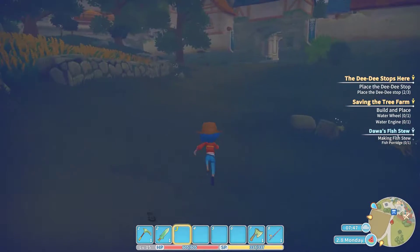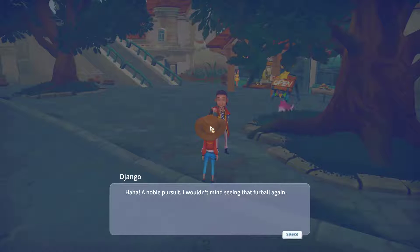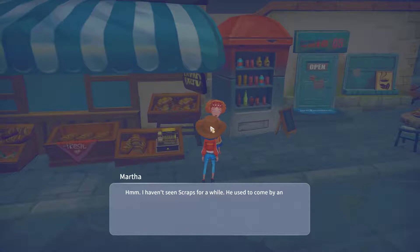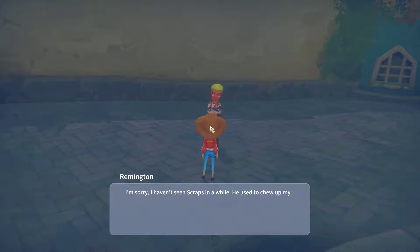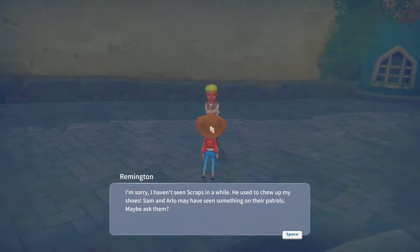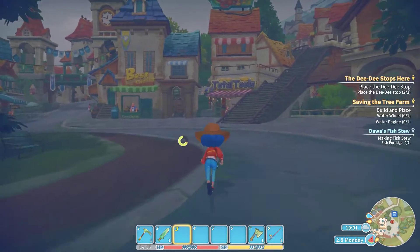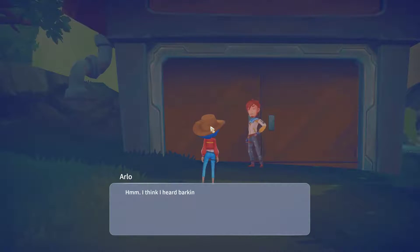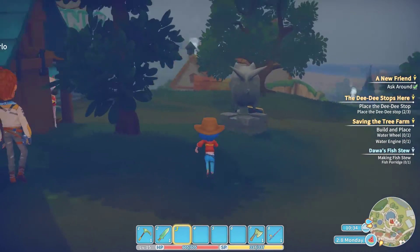First things first — I want to run around, I'm supposed to ask people if they've seen that dog Scraps. Hey, have you seen a dog around here? So far nobody except Jango is even talking about the dog. Here we go — Martha is talking about it. 'Come by and beg for scraps' — so she hasn't seen him either. Remington hasn't seen him either. 'Chew up my shoes. Sam and Arlo may have seen them on their patrols.' Okay, so we gotta talk to them. Here's Arlo — trolling the collapsed wasteland. Alright guys, I'm pretty sure the dog Scraps is in the collapsed wasteland.